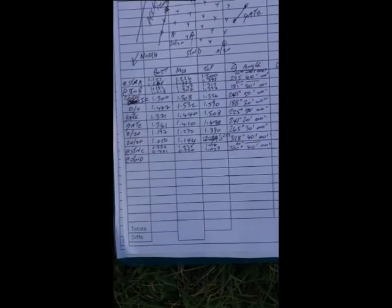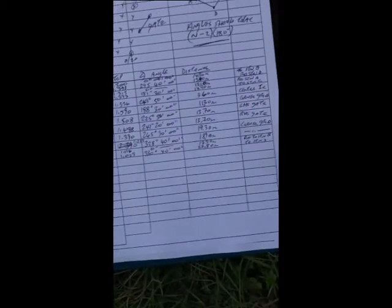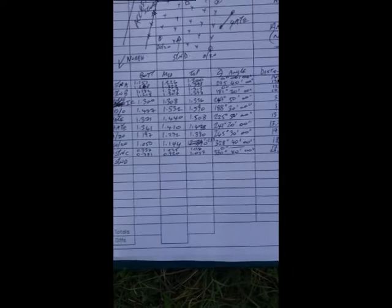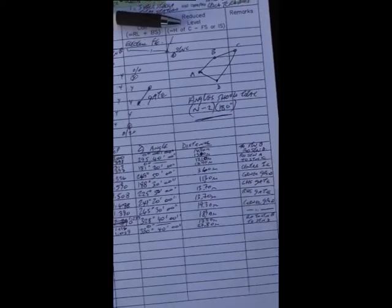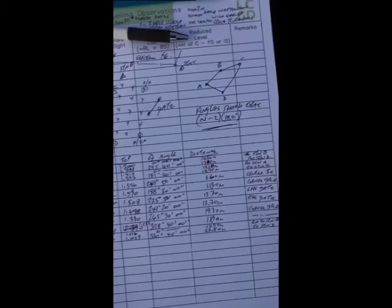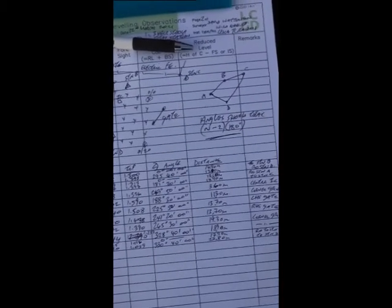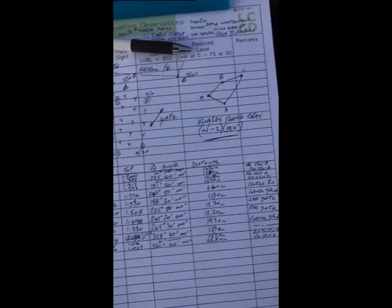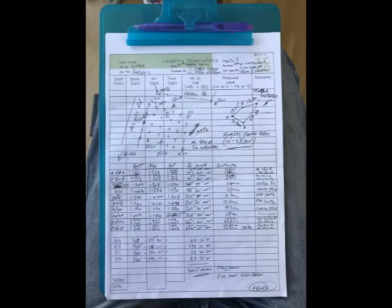So we're taking back to C, and then forward to A to close it all. And then I'll add up the angles and we'll see if it adds up to the N-minus-2 times 180. We've got four stations — take away two, that's two. The whole lot, the scheme should end up 360 degrees.